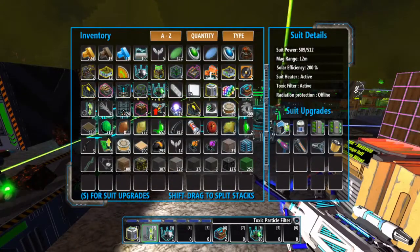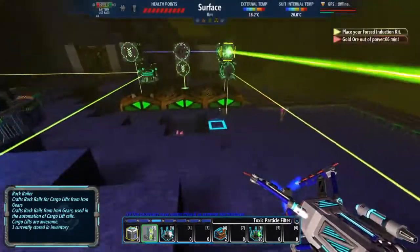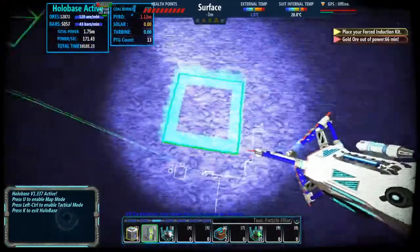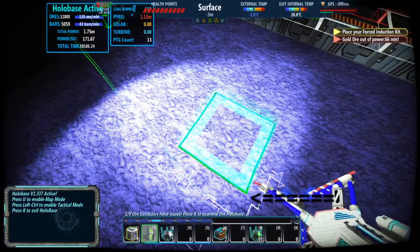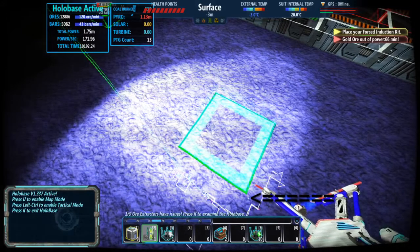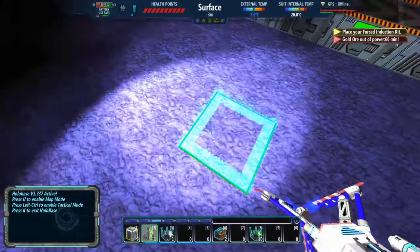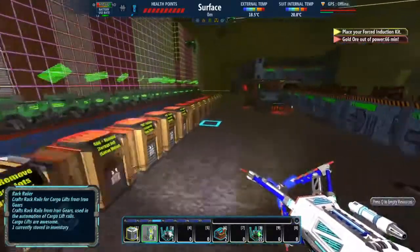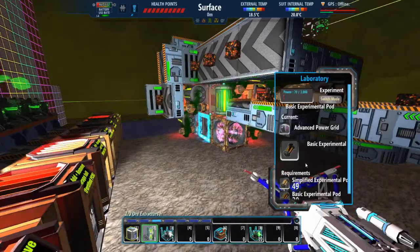Off camera I made a toxic particle filter, because I cannot be at the depth of the biomass deposit without having it. Down there is a drill currently working on getting biomass, and I added a whole bunch of organic cutting heads — those were just the easiest to make.